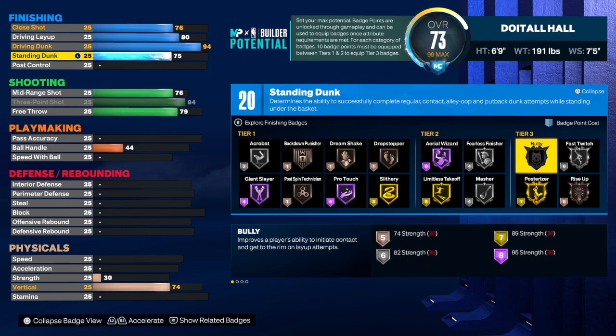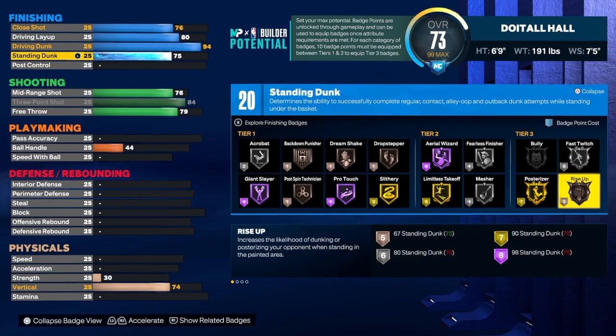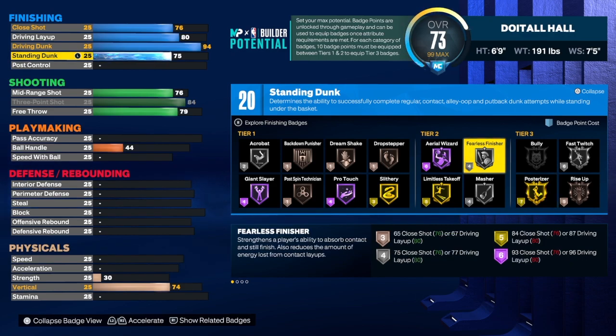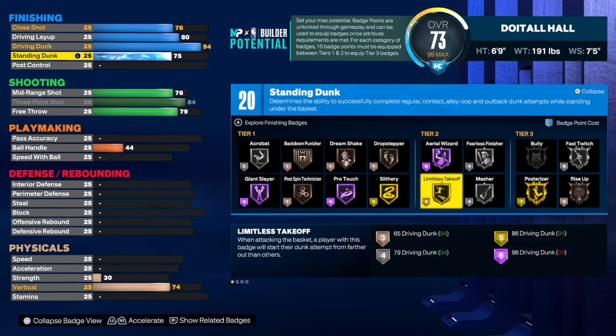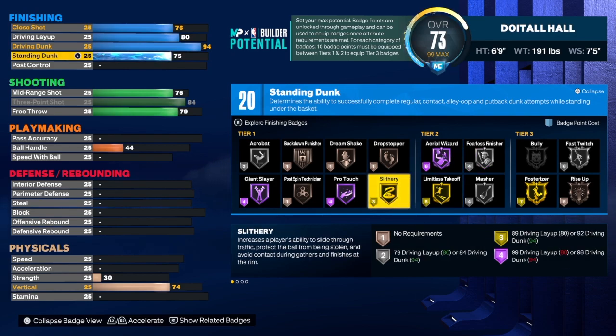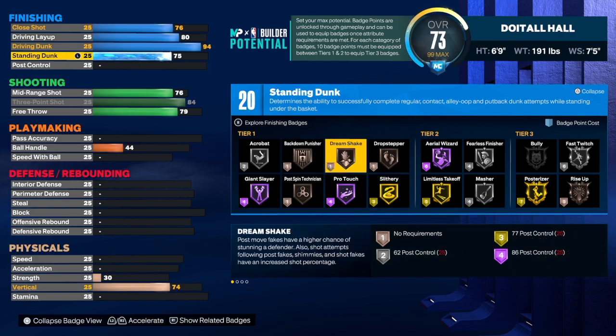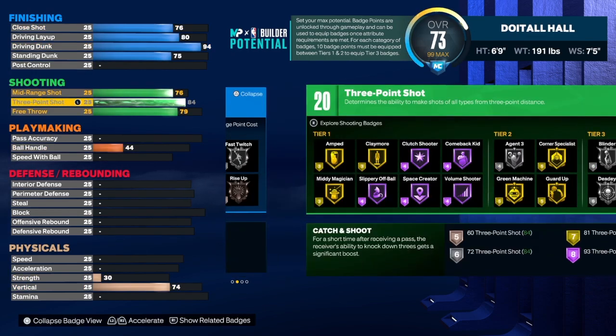To get Gold Fillets you need an 84 close shot or 87 driving layup, and we don't have either of those. We have 20 total finishing badges. On the last Vince Carter build I did Gold Bully, but I don't think Bully is worth taking your strength up super high unless you like to play that way. I would use Fast Twitch, Rise Up — that's 11, Posterizer — that's 18, Fearless — that's 22, Limitless Takeoff — 27, and Slithery — 30. We have 20 badges and need 10, getting a plus seven with Posterizer, needing about three extra.